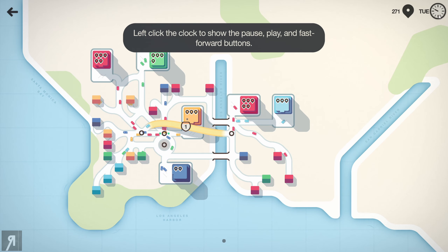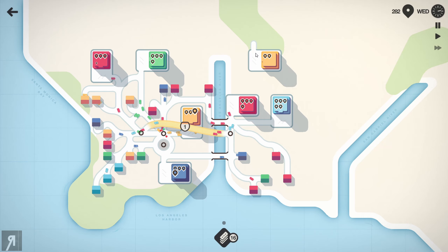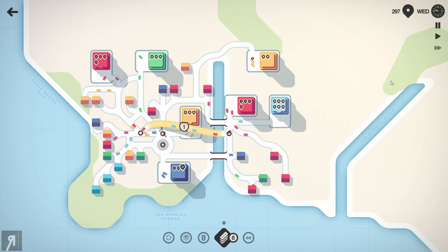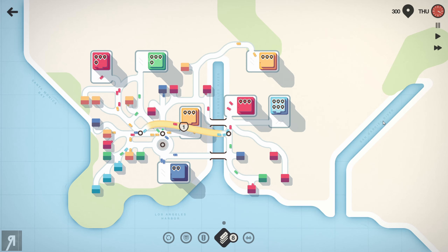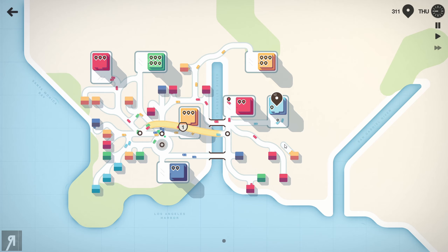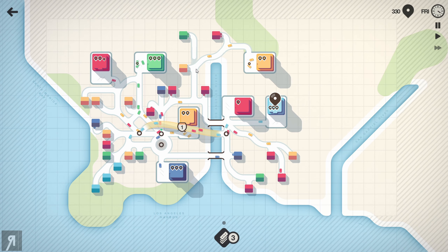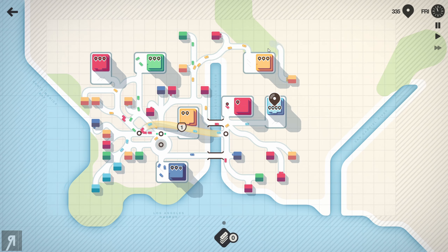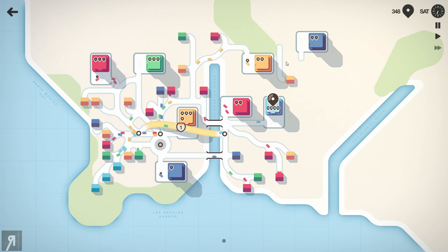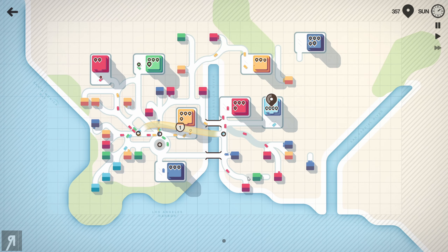Left click the clock to show the pause, play, and fast forward buttons. I'm playing on a faster speed now, which is fine since I've played before. You can also pause if you want to think about a decision, which is really nice. There's a huge amount of accessibility — if you need thinking time, it's there for you. Now right click to delete any unnecessary road, which is going to be a bit problematic with so few tiles remaining.